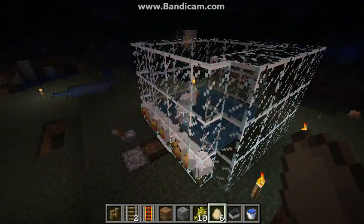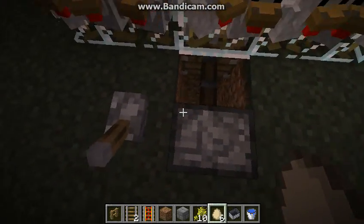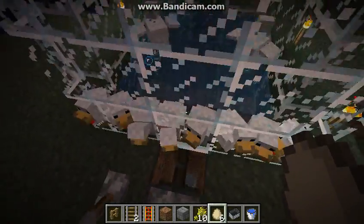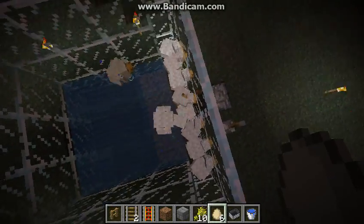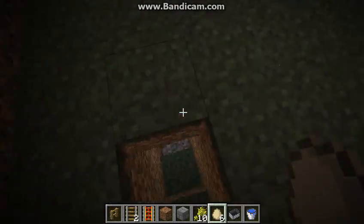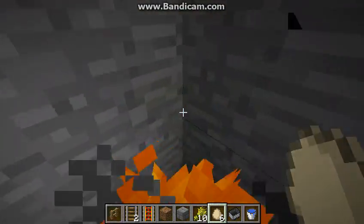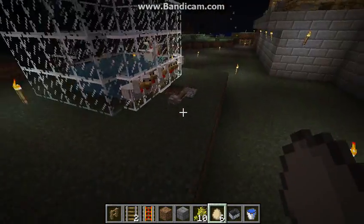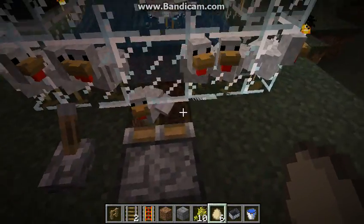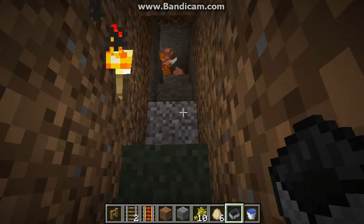You don't have to walk in and pick up the eggs or anything like that. Then what you're going to do is put a regular piston right here facing that way, and make it go right over there. The chickens fit through this small gap right here. You're going to make some netherrack and some fire, and then a two-block drop. It also cooks the chicken for you — it's just an easy way. As you can see they're falling down and getting burned, and there's some cooked chicken.